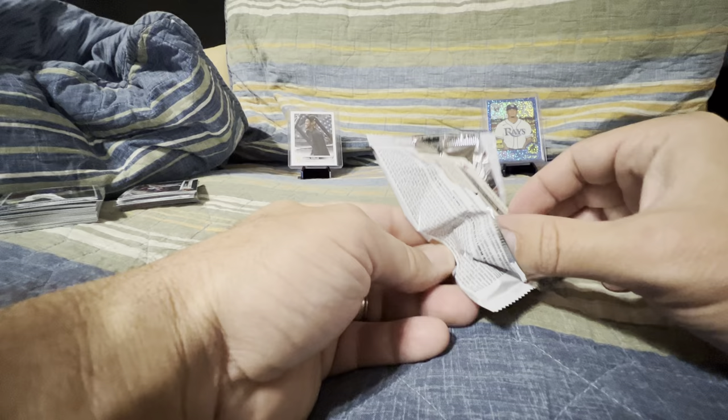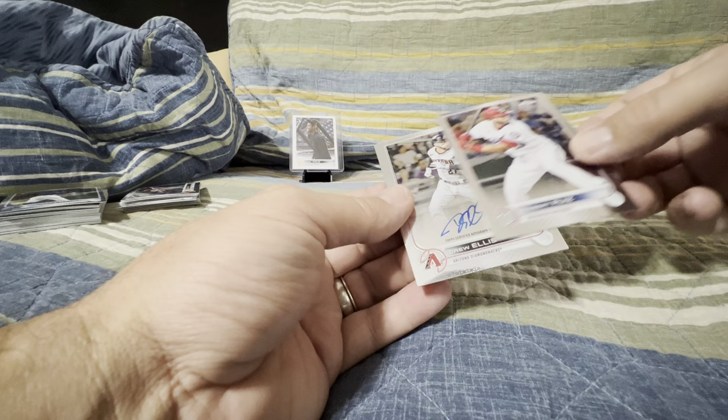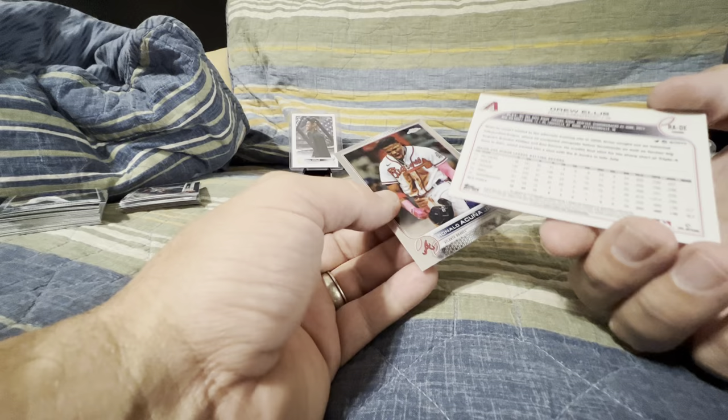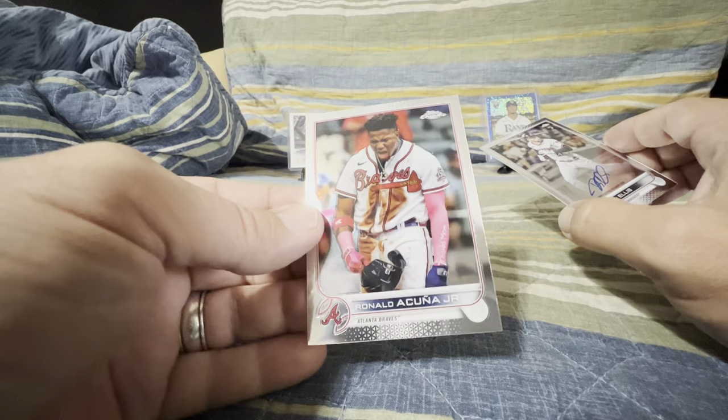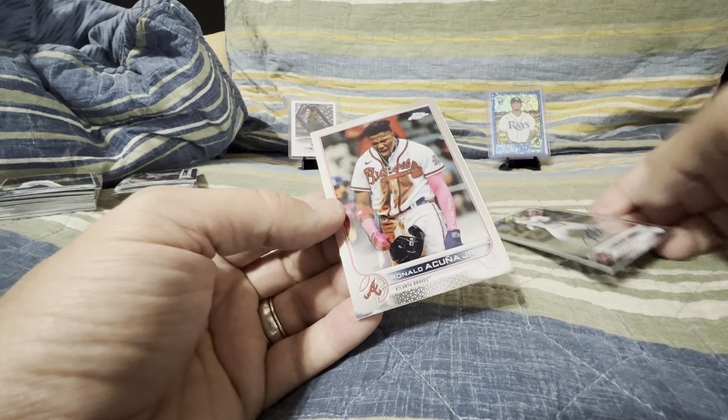It would have been nice to have that one be the last auto, but I don't think they're going to come in the middle there. Christian Yelich again. Ruiz. We've got a base Drew Ellis rookie — not a bad one, though. Didn't get two pitchers. Base refractor — I think that's in the refractor spot, hopefully it's a refractor. And then Ronald Acuna Jr. — sweet card to end it off with. Well, thank you very much. I'm going to get these sleeved up. I appreciate your time today. Got a couple of nice ones to end us off there. Hope you have a great weekend and we'll talk to you soon. Bye.